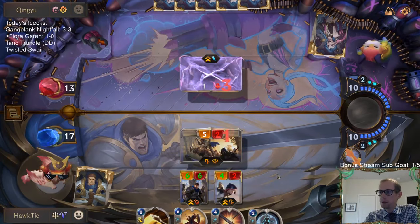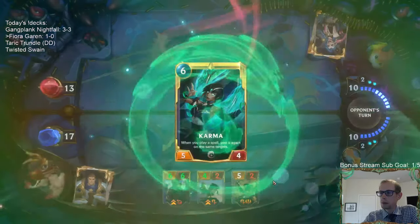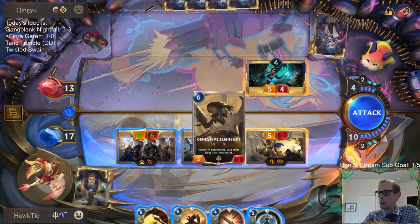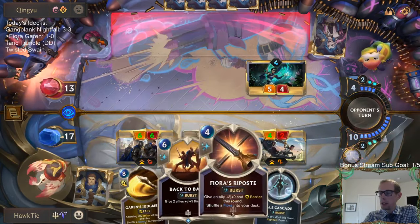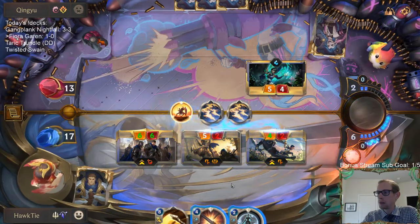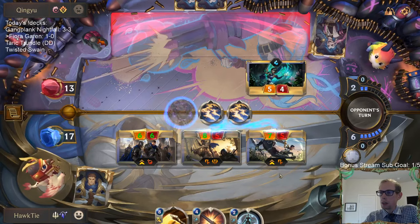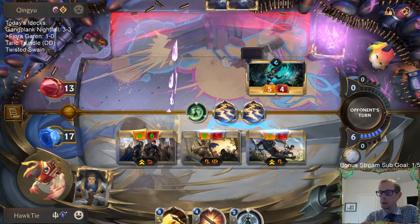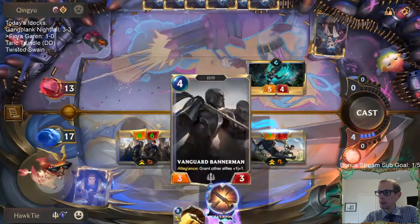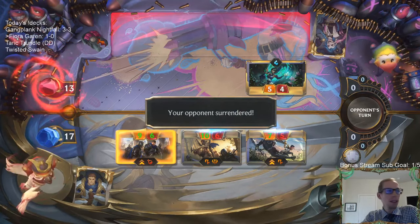At 12 mana we should be doing pretty good. I do like how we get to cast all three back-to-back — Riposte and Pale Cascade. That should be game. I was just nice and patient and didn't let cards like Static Shock and Mystic Shot get good value. Let's just do more damage because we can. All right, two and oh.